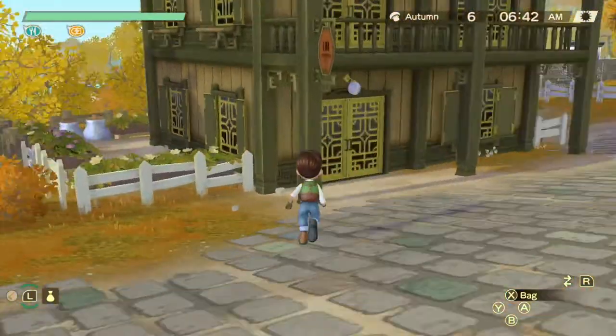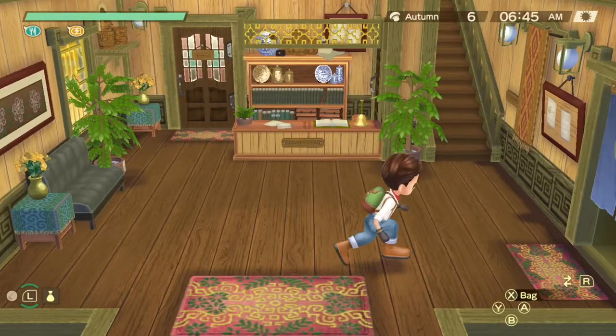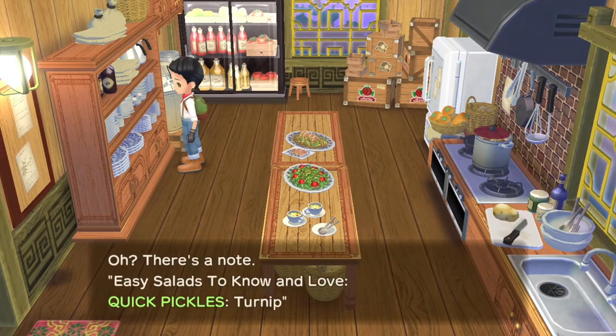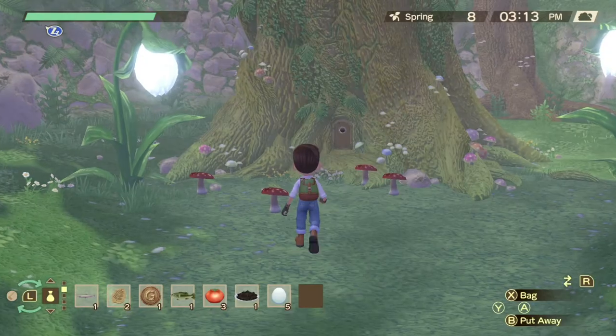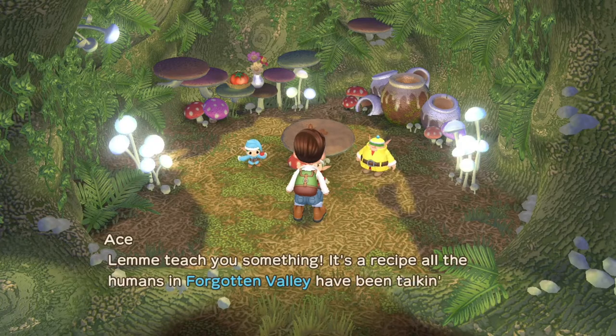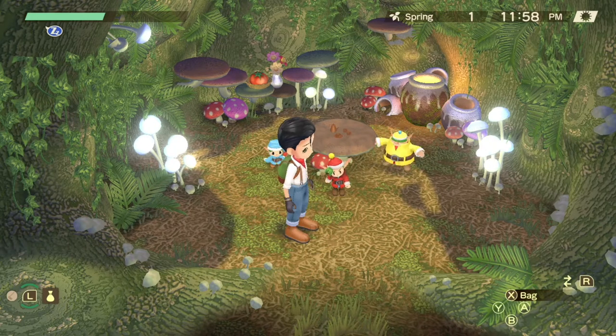If you head to the inn and enter the right room — which is the kitchen — you get three recipes that can be learned. Also, be sure to check in with the sprites every day in the forest to learn one recipe per day. If you're there late enough, you can wait till the tick-over for the new day and still learn that recipe.